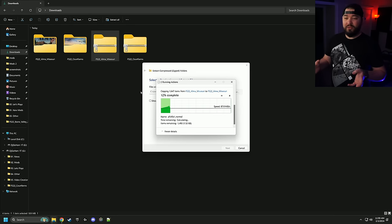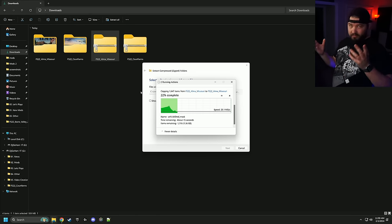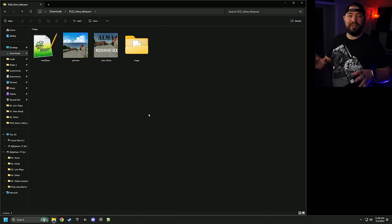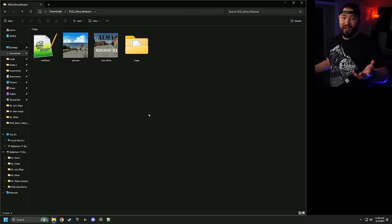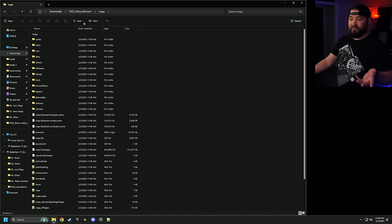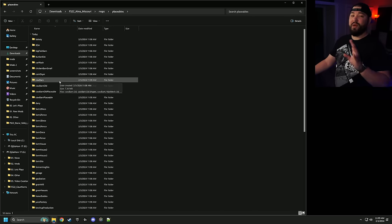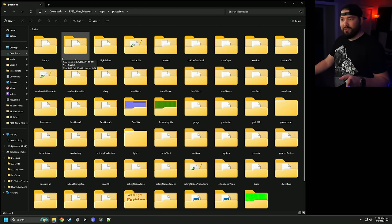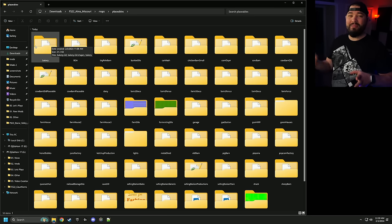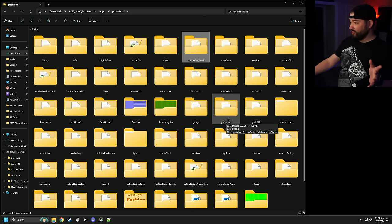Extracting gives us access to the files within those zips — basically unzipping and opening them up. The first one we're going to do is Alma Missouri; this one's a little easier because there's fewer animals. Click on Alma Missouri, go to Maps, and in there we're going to find Placeables. There's other stuff in here like pole barn and BGA bakery — we're not messing with that; we just want the animals.